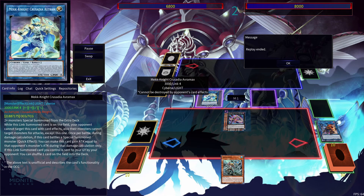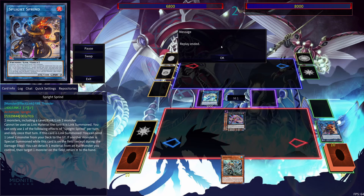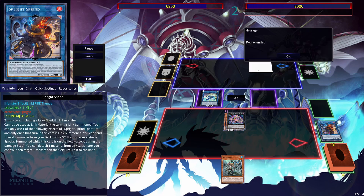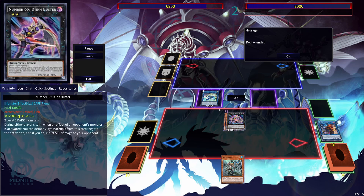So that's a non-targeted form of removal. You guys would actually also be able to use Sprite Sprite's effect — you could detach one material from an Exceed Monster you control, then target one monster on the field and return it to hand, which is another form of removal. Or you could have used IP Masquerina to go into Unicorn instead of Crusadia Avermax. It's totally up to you, but it just shows the flexibility of the deck reacting during your opponent's turn. And that's just a one-card combo. Let's go to the two-card combo.